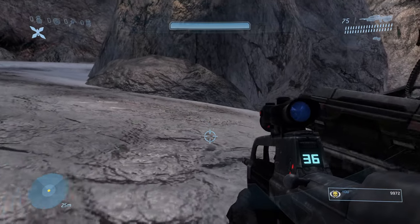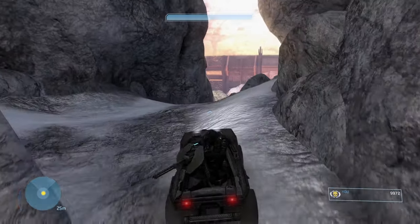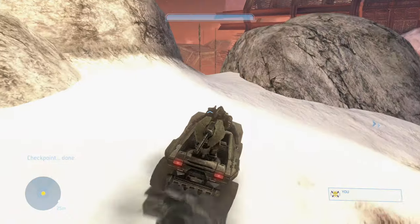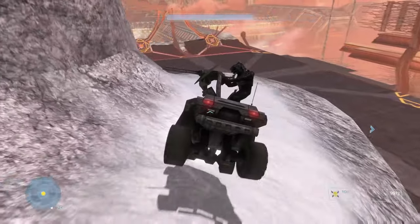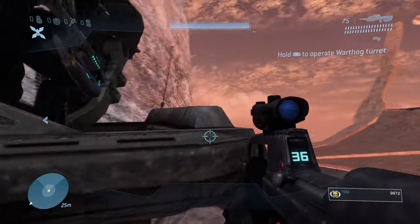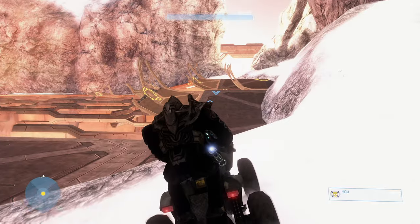So this is the part with the mongoose. What you want to do: get the warthog, drive forward, and there's a little nook and cranny in the left corner — go to that left corner. Around that corner there's a single mongoose. This is the trick that not many people have covered yet. Jump out of the warthog, tell the Arbiter to get off the turret, jump on the mongoose, and bam — you've got yourself a personal dino meat shield.